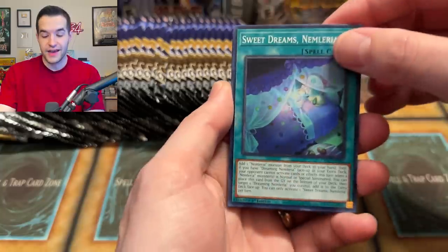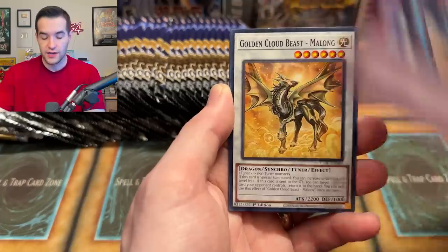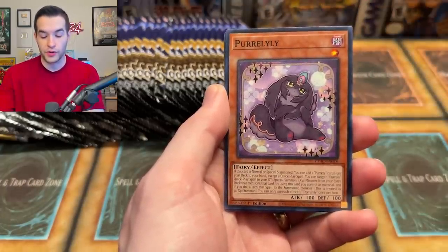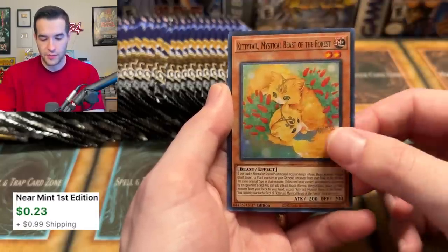It's because there's new support in the set — Super Heavy Samurai has pendulum cards, which yeah, more pendulum. New Pearly card — it's a common, so for all you Pearly fans, very easy to get this time. And then we have a Kitty Tail, Mystical Beast of the Forest.